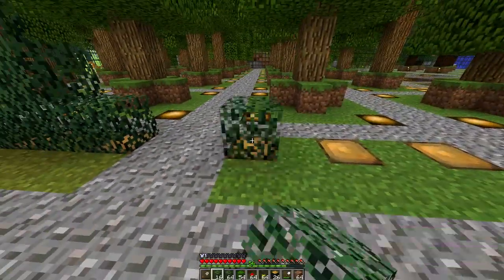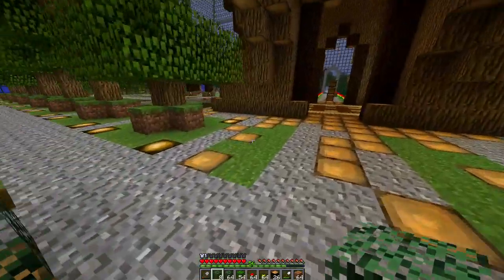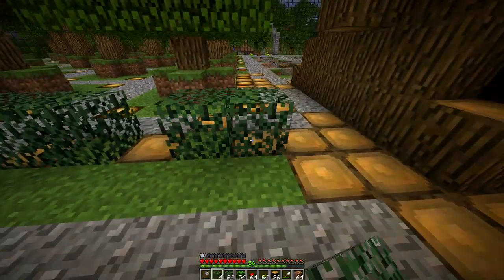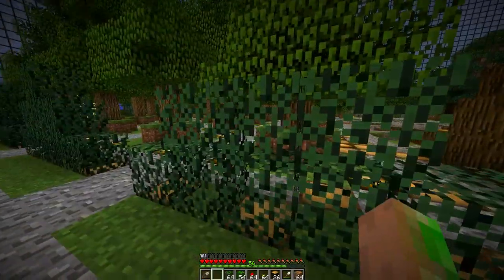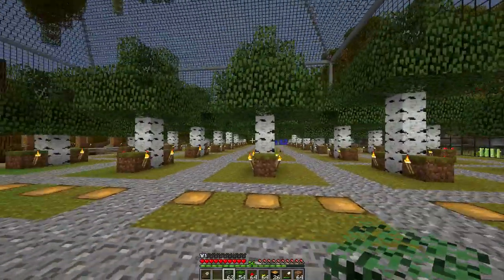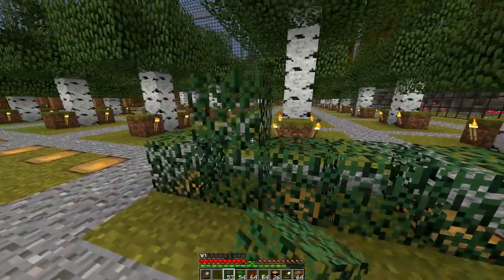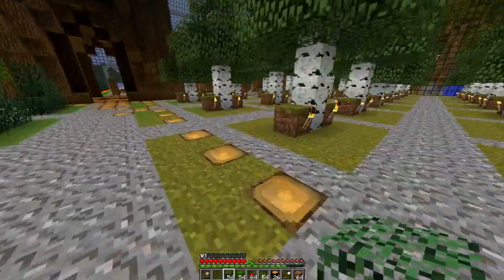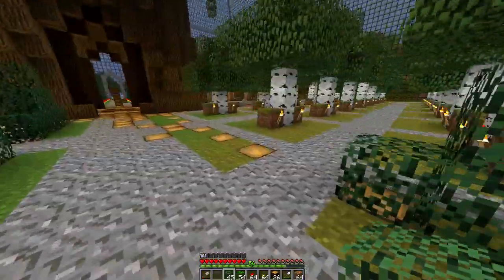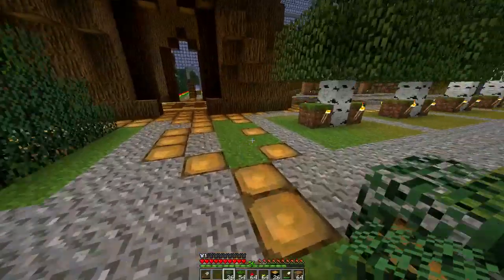I went with the pine leaves here because they don't change color as you move through the area. As you see, that area is green, but as you go down there it actually turns brown and other colors. I wanted a consistent color, so I chose pine leaves because they're the ones that don't change. I believe birch also keeps its original color across biomes. It's pretty much oak and jungle that change colors. I like the darker green — it contrasts better with the red and yellow flowers.